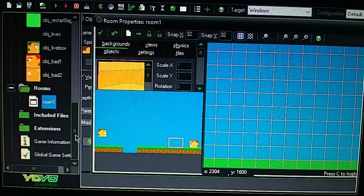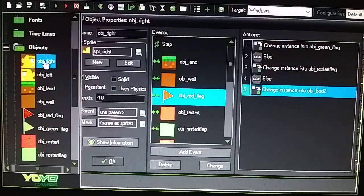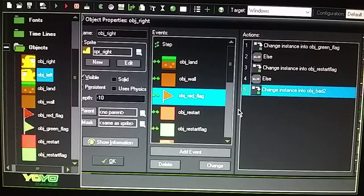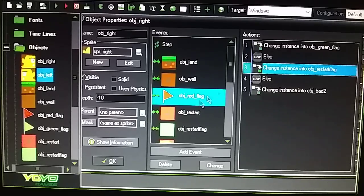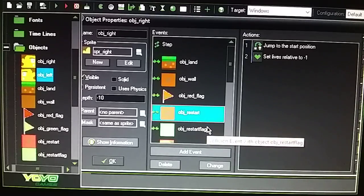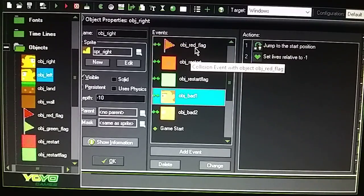Let me show you how I did that — it's pretty simple, same kind of concept. Go to the object right person, because that's where everything is. The object left is parented to the right so you have to have anything in there. When the player crosses the flag it's going to switch bad guy one to bad guy two — same thing I talked about with the pit, where the red square switches to a green square once you cross the flag.